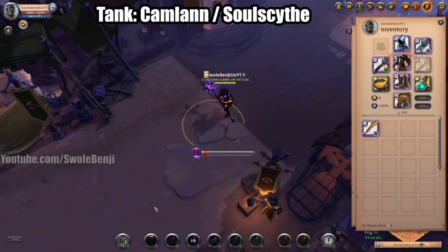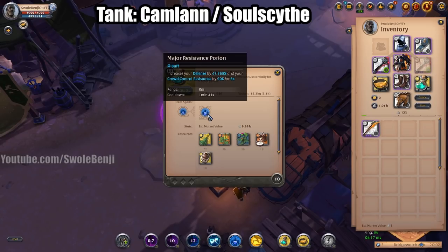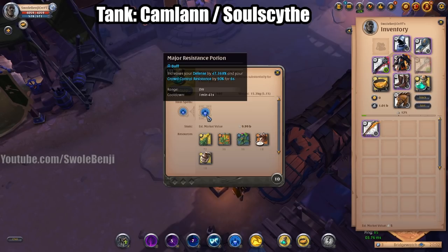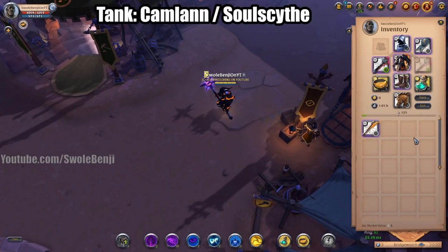For food you're going to be using Pork Omelet because you want your cooldowns to be as short as possible so you can use more abilities and be more mobile. The Resistance Potion is if you start taking damage — chug one of these. It's basically the Martlock Cape effect, around 47.368% defense. That is the Camlan Mace.